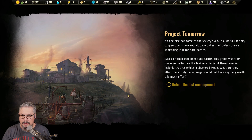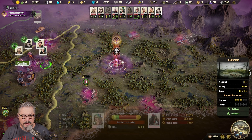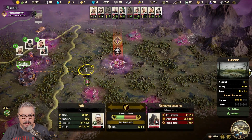No one else has come to the society's aid. In a world like this, cooperation is rare and altruism unheard of unless there's something in it for both parties. Based on their equipment and tactics, this group was from the same faction as the first one — some of them have an insignia that resembles a shattered moon. What are they after? The society under siege should not have anything worth this much effort. Defeat the last encampment.